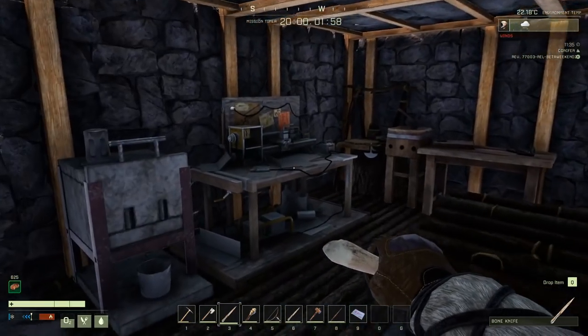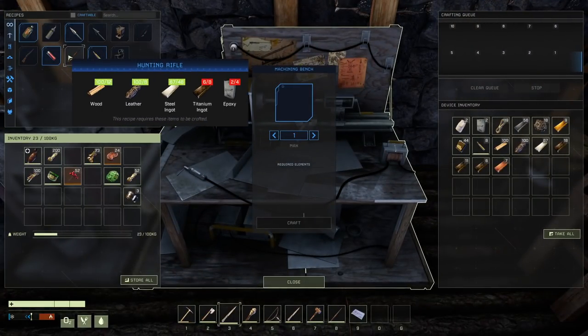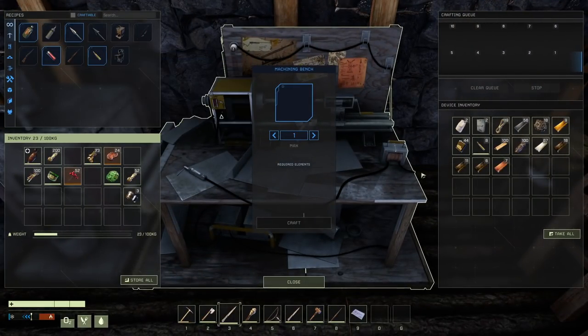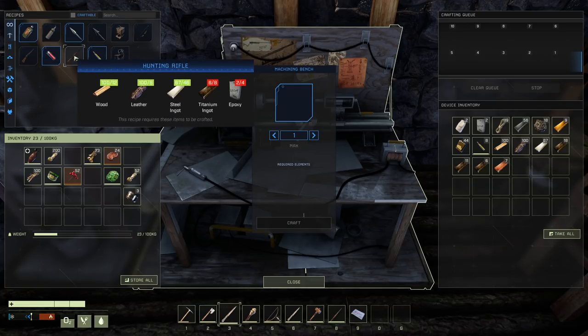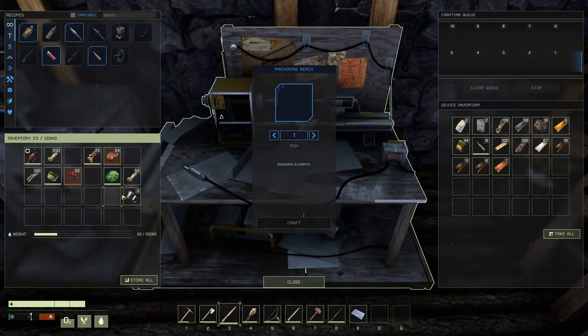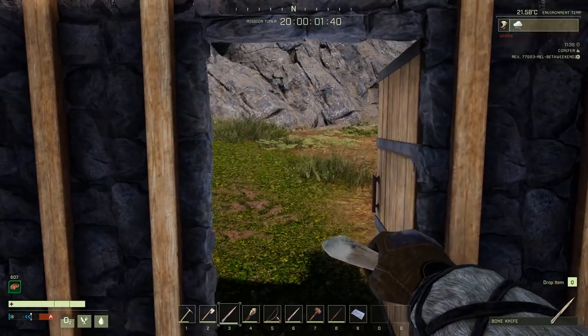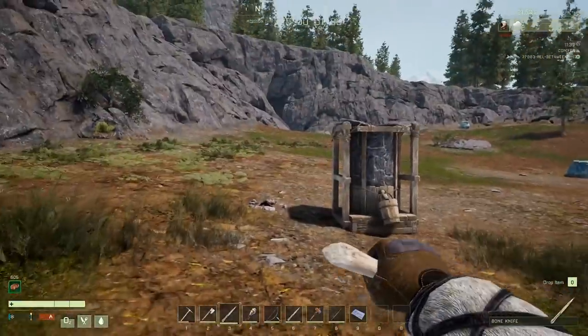I was able to grind all the stuff we need for a rifle. I didn't actually make it yet. Hunting rifle — actually, we need titanium ingots. Oh, I only have six. Crap! I think I need to head back. Hopefully the game doesn't kick me out. It might.